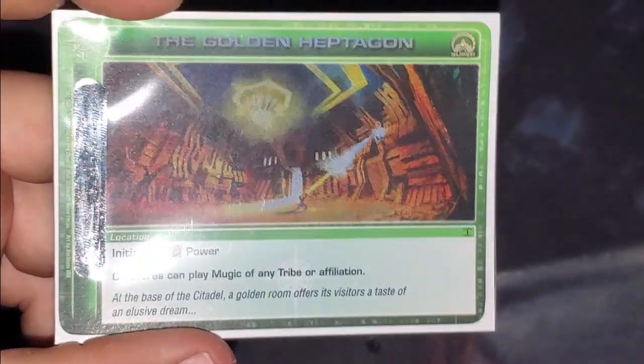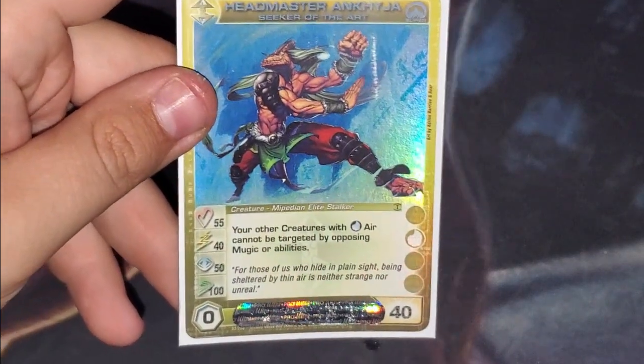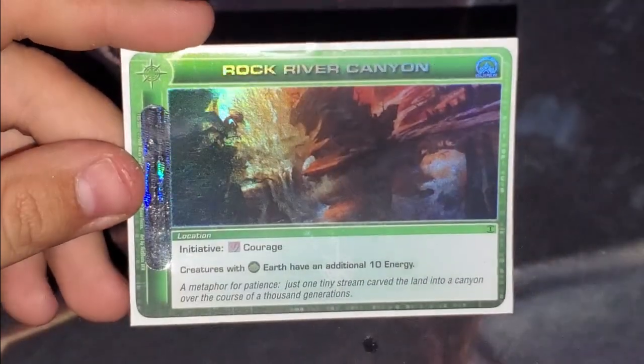With that being said, let's go over some of the highlight cards. We have the Golden Heptagon — initiative: power creatures may play Mugic of any tribe or affiliation. Next, Headmaster Onkija, Seeker of the Arts: 55, 40, 50, 140. Your other creatures with air cannot be targeted by opposing Mugic or abilities. He's pretty darn nice, might start using him in one of my decks. Then we have Rock River Canyon — initiative: courage creatures with earth have an additional 10 energy.